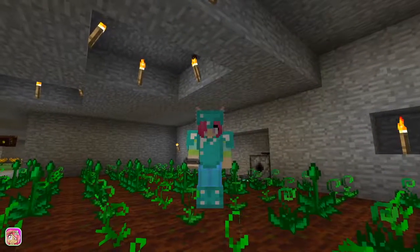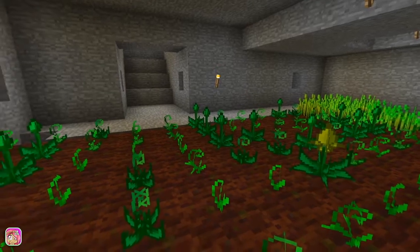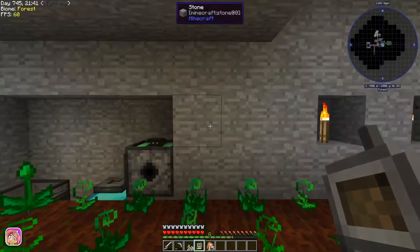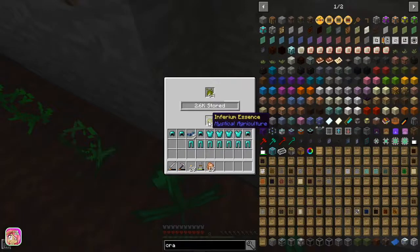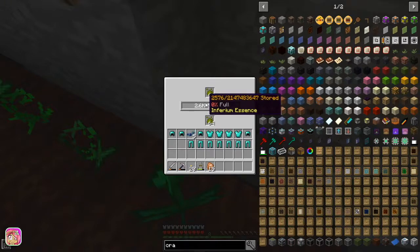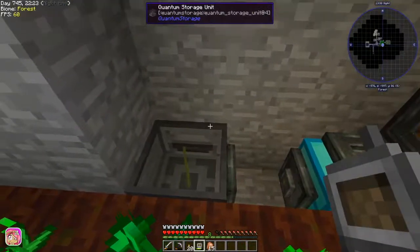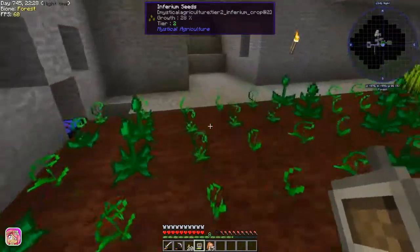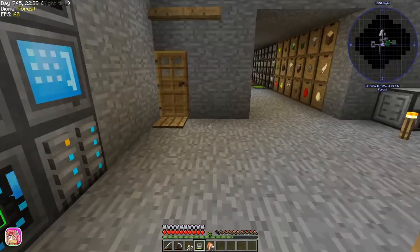Hey guys, it's PetuniaGal and we are back in Stone Block. So I did some things in between — I tried to get more superium ingots for all that armor, but that's going to take forever. I had the inferium essence and wheat but it still wasn't taking anything out of the chest, and it says 0% full even though it's got some stuff in it. I put the external storage on here and wired it up to the system and it seems to be working.